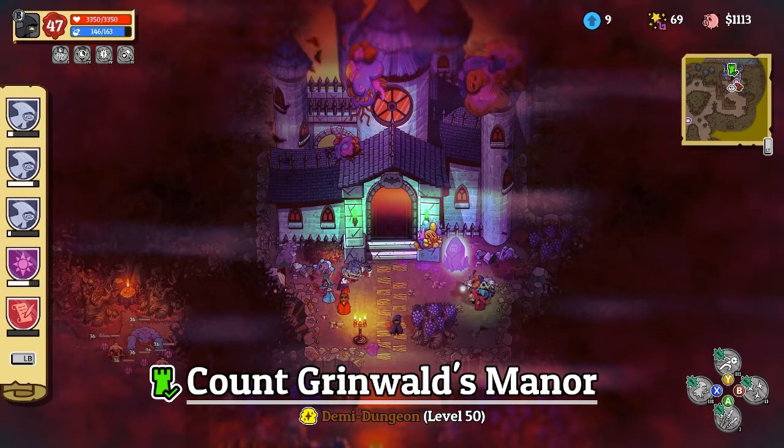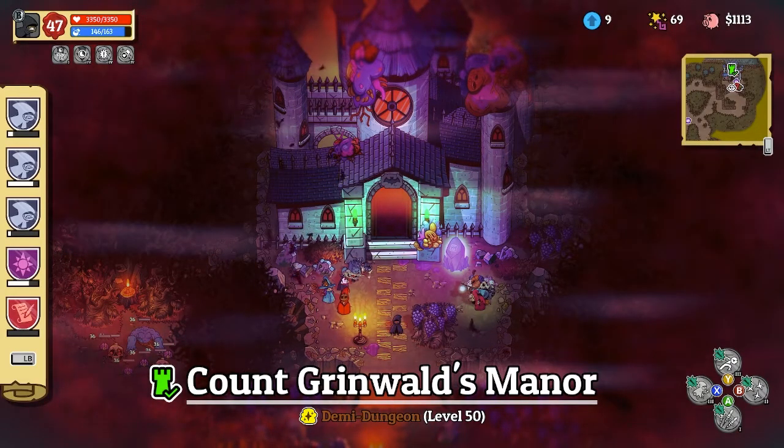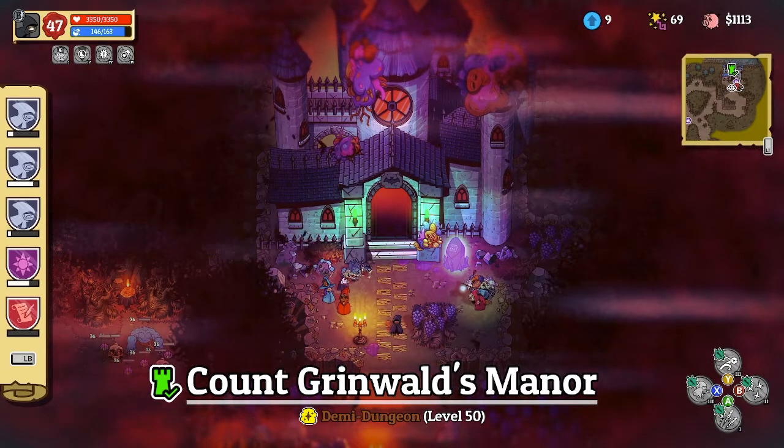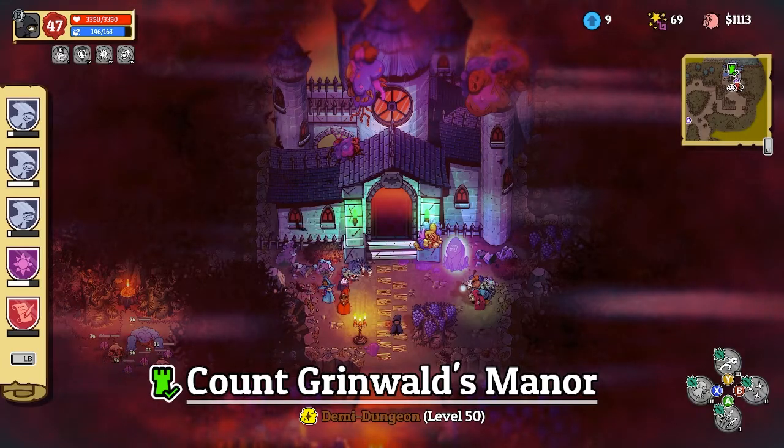Hey guys, welcome back to another build episode. Today we're gonna be talking about the rogue. So if you like big numbers, the rogue build is definitely gonna be for you because you're gonna be hitting around 3 to 4k damage per stab. And now let's get into the build.